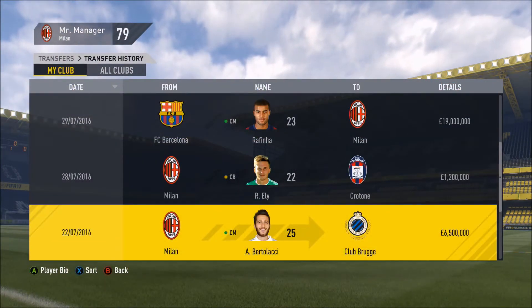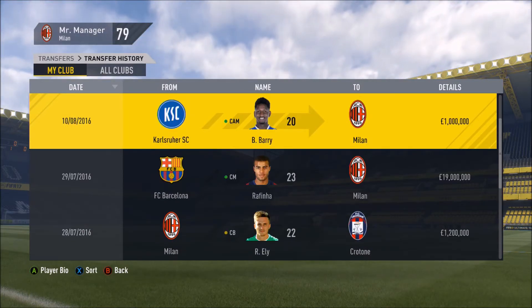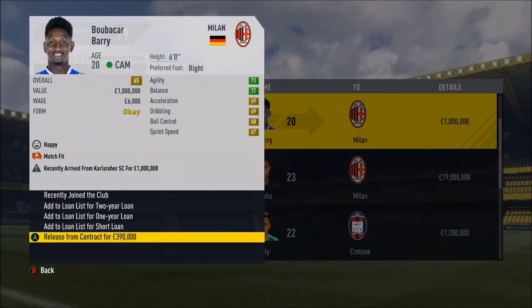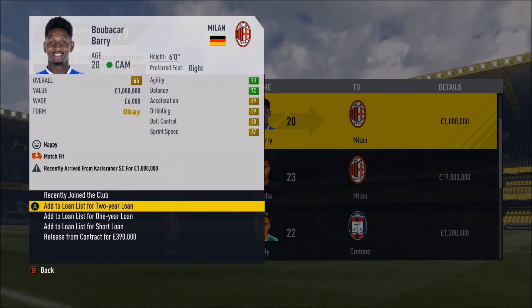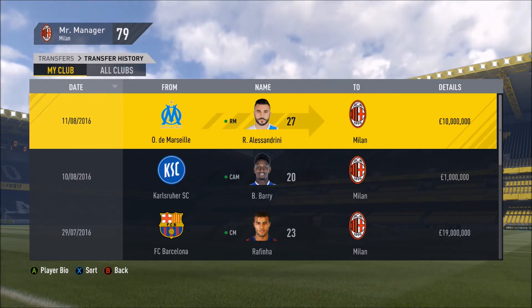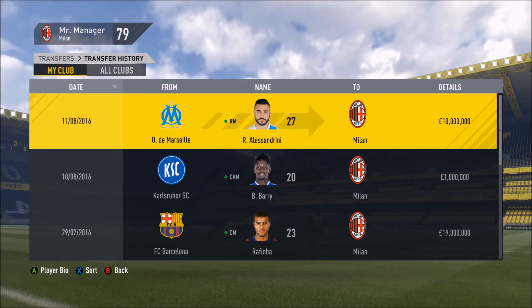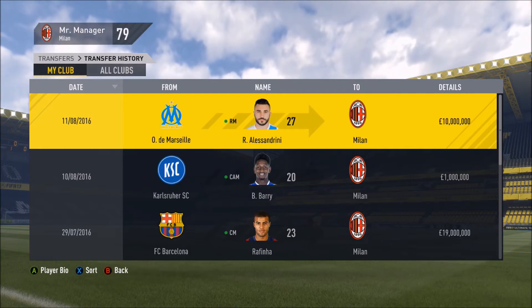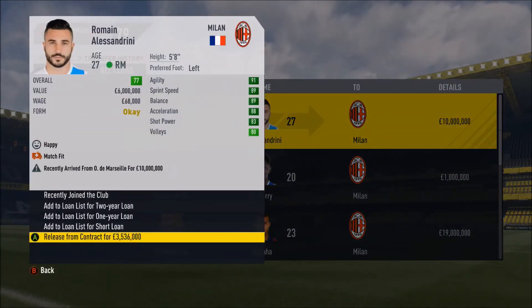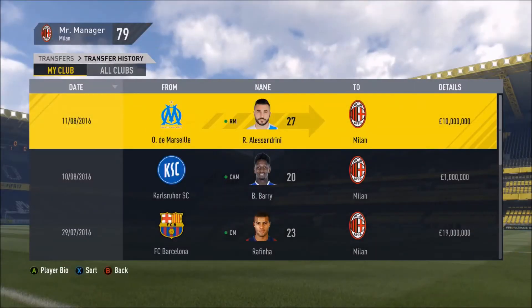We've made two new additions. We brought in Abubakar Barry from Chrysler Slouten for £1 million — he's a CAM, only 20 years old, with very decent potential. He's one for the future more than anything else; he's only 65 rated just now but has decent potential and is six foot tall. We've also brought in Roman Alessandrini, who cost us £10 million and is 27 years old. He plays on the right mid — Victor Moses will go to the left with Bonaventura dropping down, and Kazuki Honda as backup once he's fit. Alessandrini is 77 rated with very good agility, sprint speed, balance, acceleration and shot power, so he should be an outstanding signing.